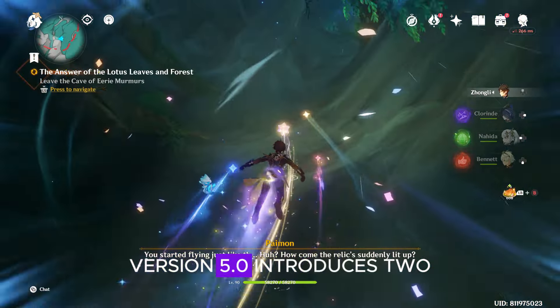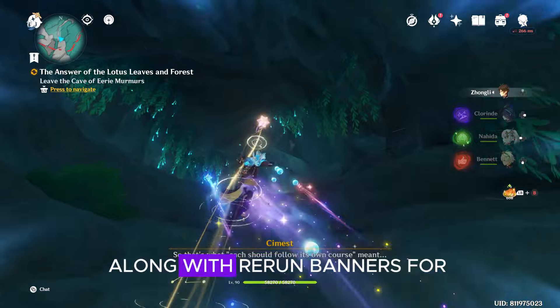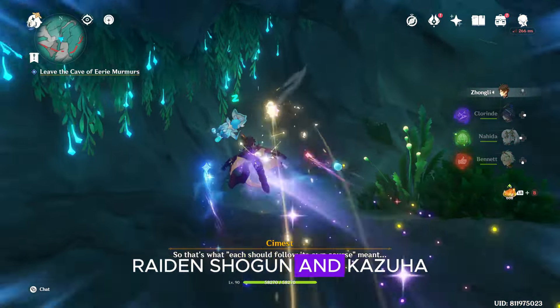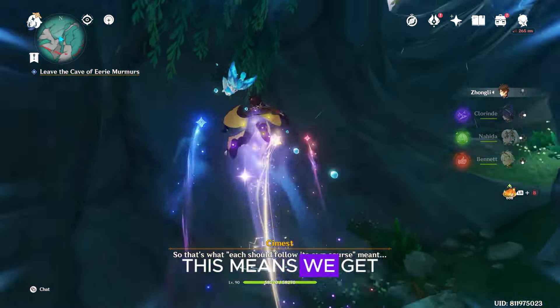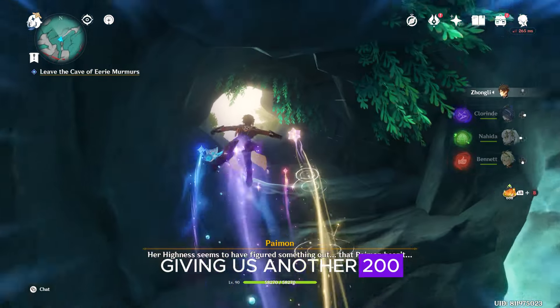Version 5.0 introduces two new 5-star characters, Mualani and Kinich, along with rerun banners for Raiden Shogun and Kazuha. This means we get two new story quests and four character trials, giving us another 200 Primogems.